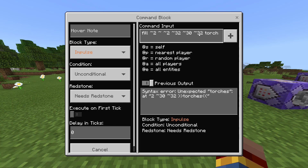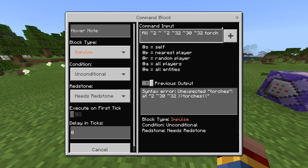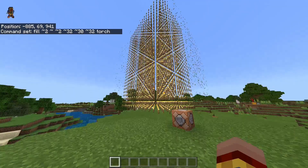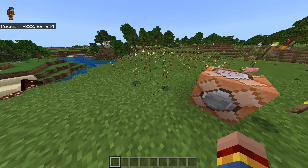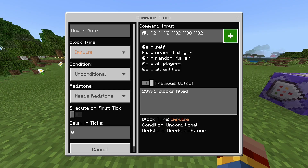The first command I think is very funny is the fill command. In this case, I fill a huge area with torches. So if I click this button, then you will see that it looks very, very good. Everything rained out and I think this was very, very funny. So I pick this up and then we will see this again.